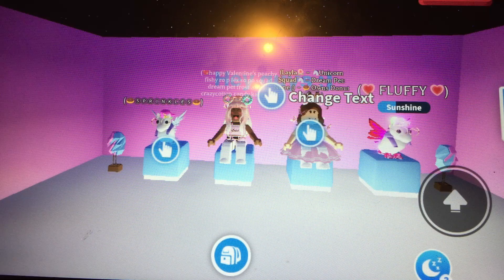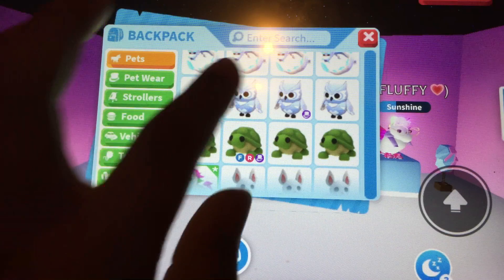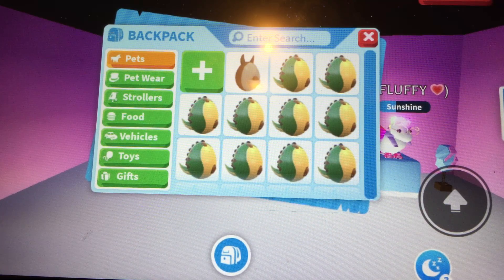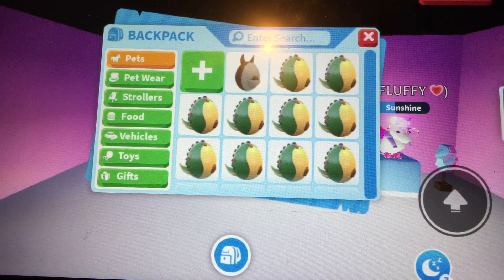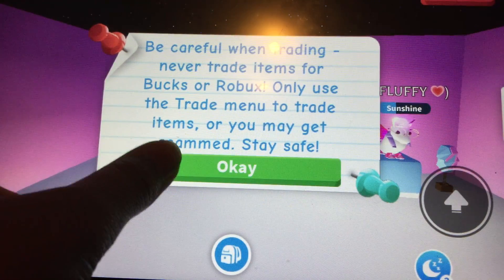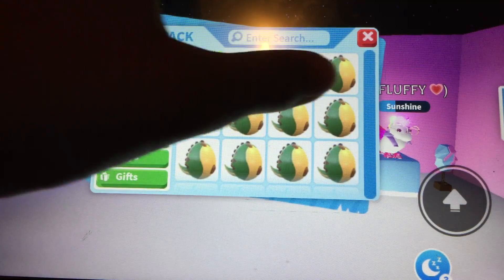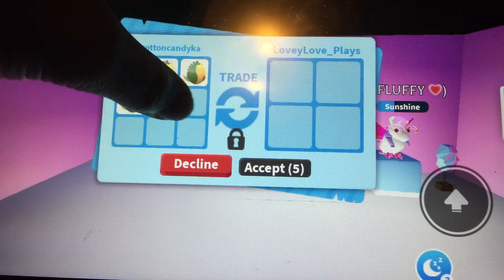For today's video we are going to be trading 10 fossil eggs. As you can see right here in my inventory, I have 10 fossil eggs. We're going to have five minutes to trade five fossil eggs each. I'm going to trade Lovey Love Plays and give her five of the fossil eggs so she can try and trade them too.